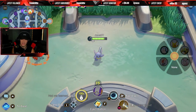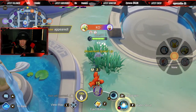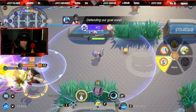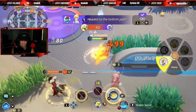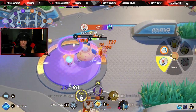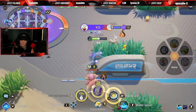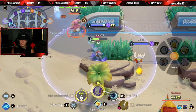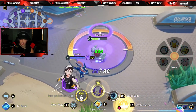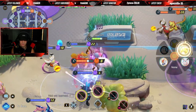I'm going to the Drednaw. Jeans coming down — I'll grab a Sitrus Berry real quick. We need everyone here, especially that Greninja. Drop this and come in with Water Spout — see if we can take out any of these guys. There's one KO for me. I love it. We'll take that all day. Drednaw is down here — let's take this thing out.